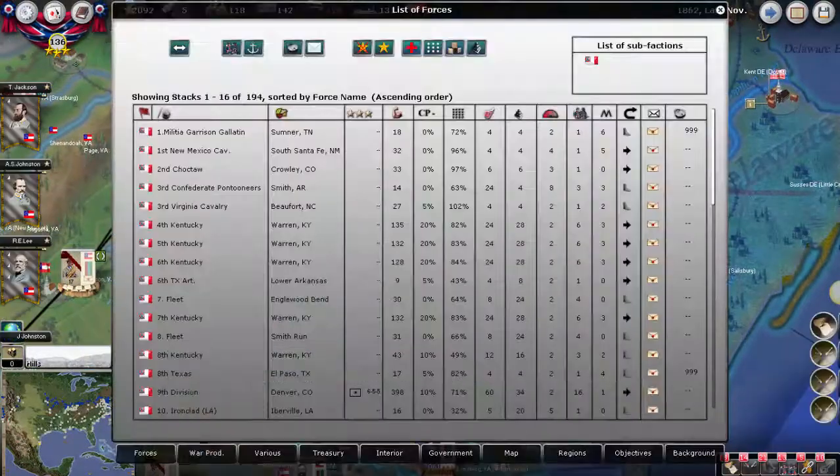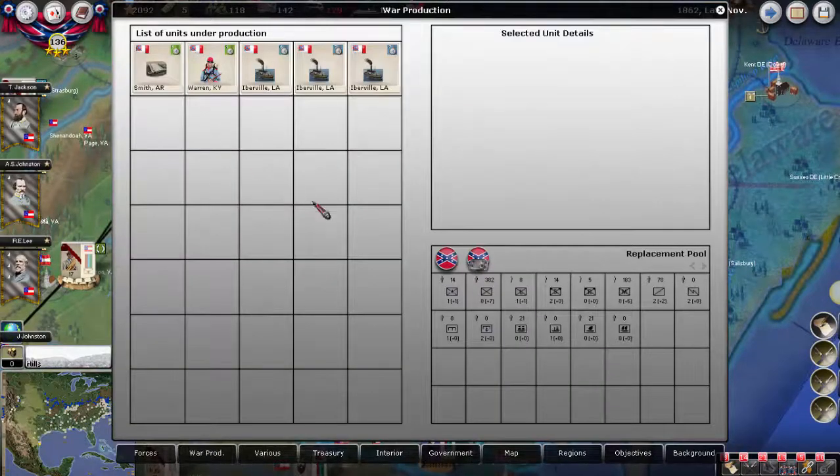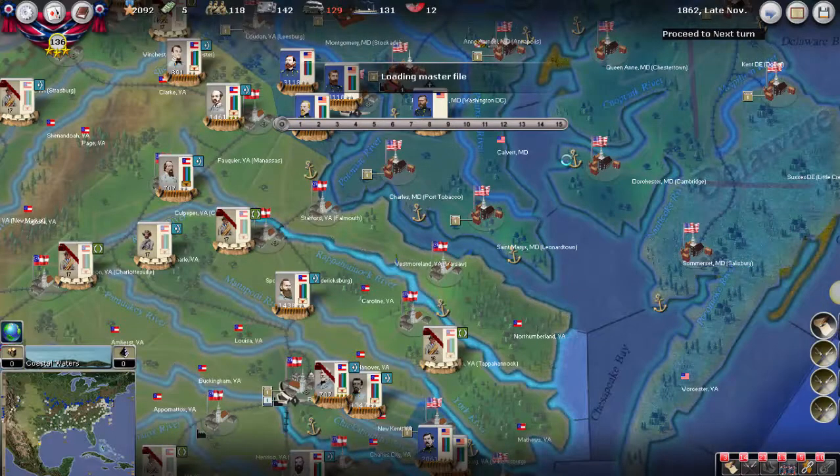As far as what we are building, the green mostly did replace us this turn, so there are only a few things left: a few ironclads, pontoons, and then a brigade in Kentucky. Let's run the turn and see what happens.